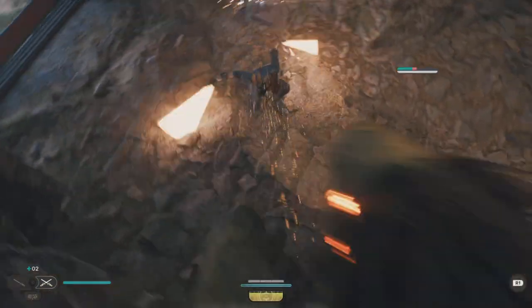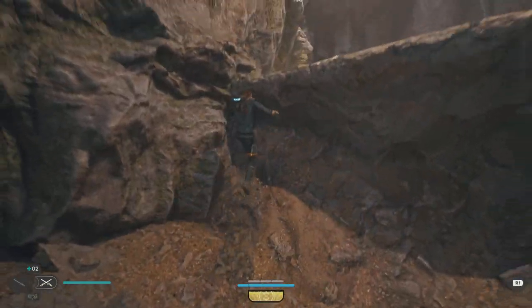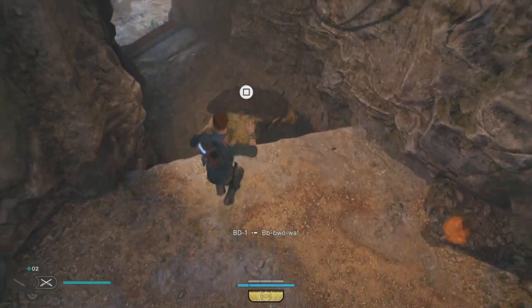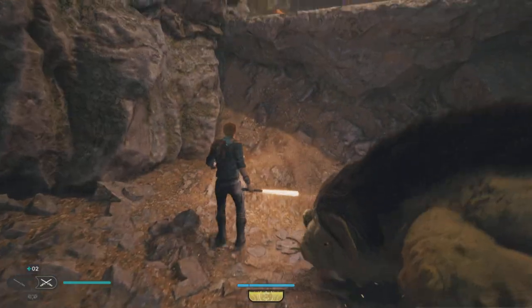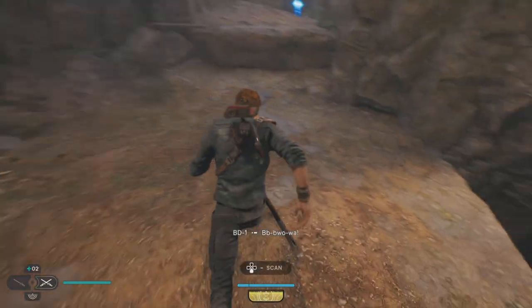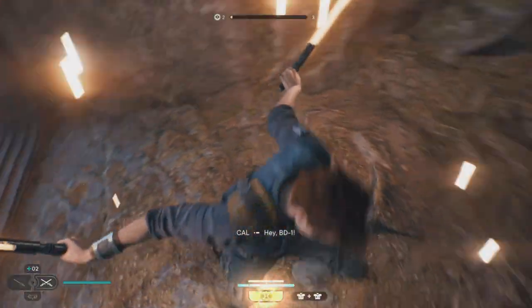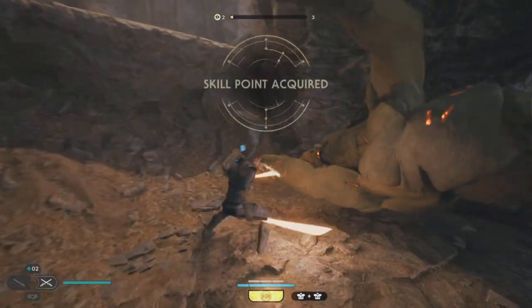That's an easy way to get your skill points — it's an early in-game farm and a bit of a cheese method. As you saw at the beginning of the clip, you may even get him to glitch as he jumps through the door and does a bit of a dance. Anyway, there's a lot more to come for Star Wars Jedi Survivor, so please consider subscribing — hope to see you all next time.